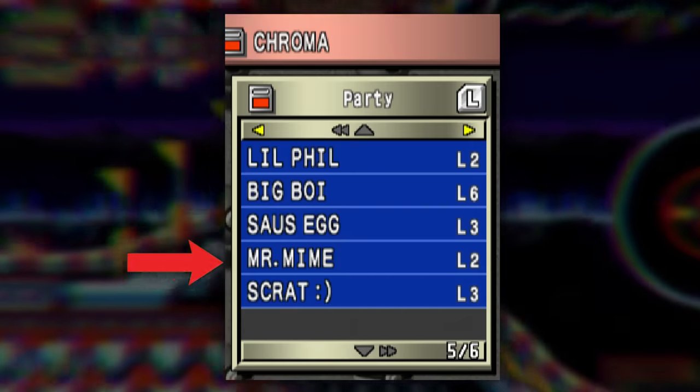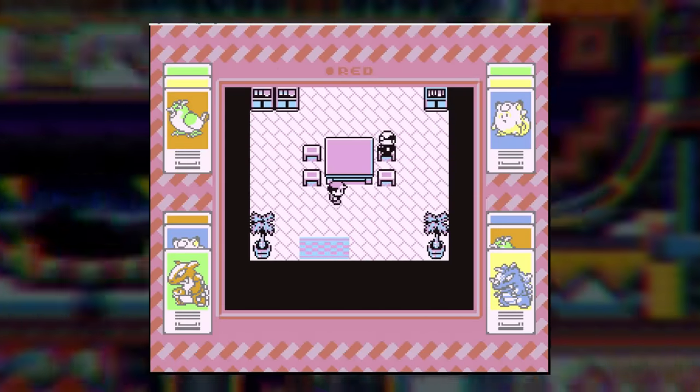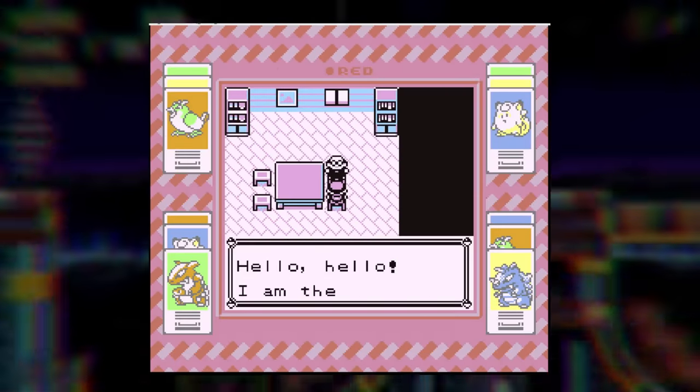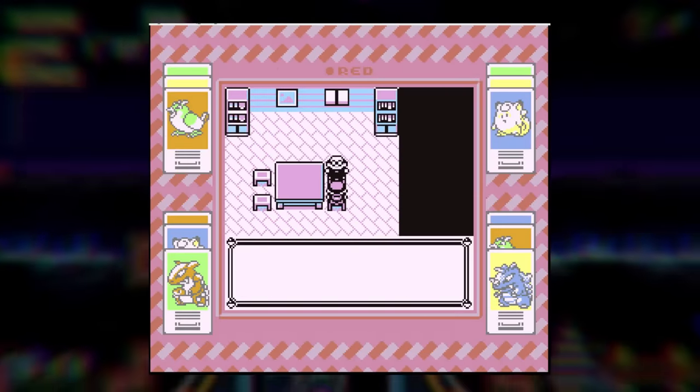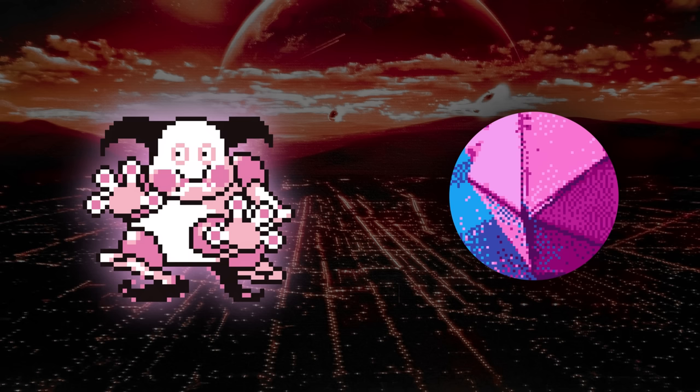Pokemon Stadium 2 correctly handles Mr. Mime, but like before, it can't fix a corrupted Mr. Mime. We can use the name rater to rename him, but if we rename him back to Mr. Mime, it won't be the same as it was before — this will be Mr. Mime with a decimal point instead of a period. So is there any way to bring back Mr. Mime to his original state? There is, but we're going to have to turn to drastic measures.